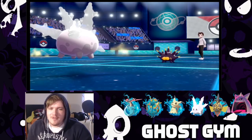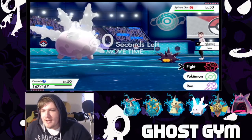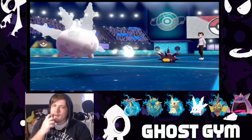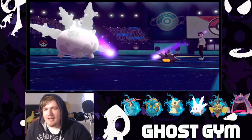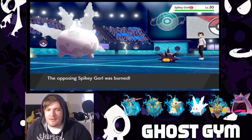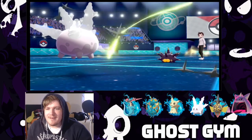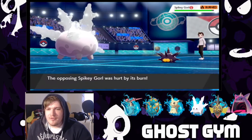My sword — Excalibur, forget the name for some reason. Alright, we got hazards, he's got hazards. We're gonna will-o-wisp. I'm sure he's probably gonna lay a second layer of hazards. That is the strat — spikes again, a secondary layer of spikes coming down on the field. Good stuff, good stuff.